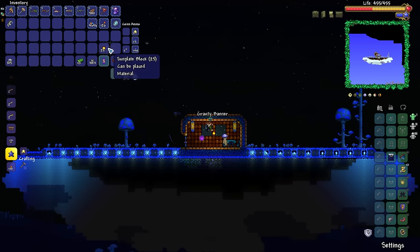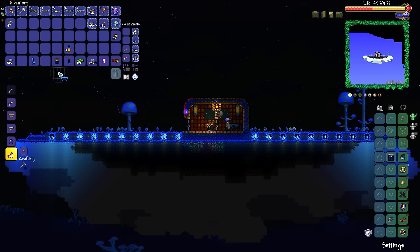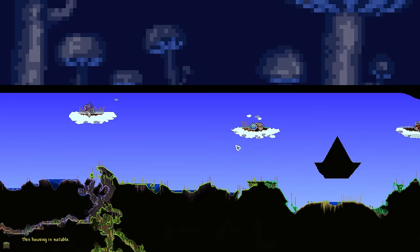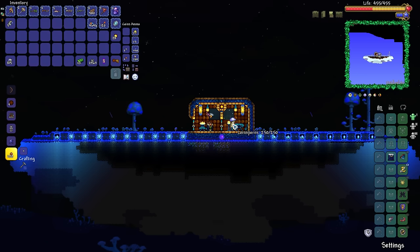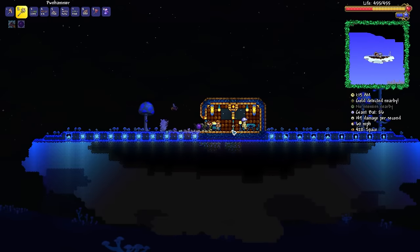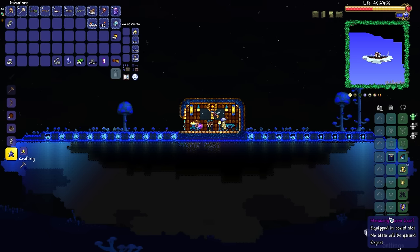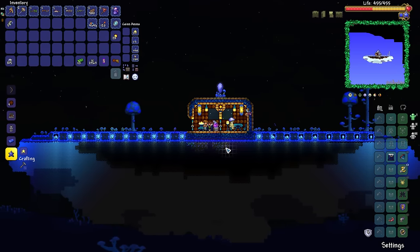Let's do this real quick — we're basically going to split this sky island into two rooms, which should be relatively straightforward. A skyware door, workbench, a little bit of lighting, and there we have it. Housing is suitable. Apparently the guide and truffle are a good combo together for buying a pylon. Not only can we get ourselves the mushroom pylon, but there it is — the almighty auto hammer. Absolutely wonderful.